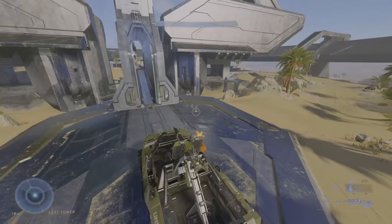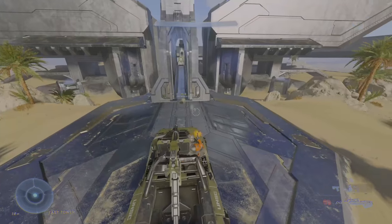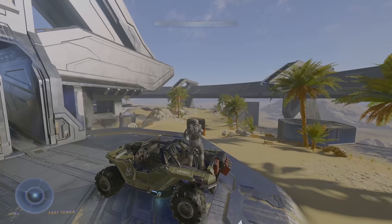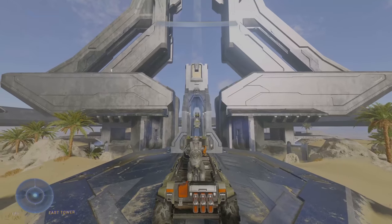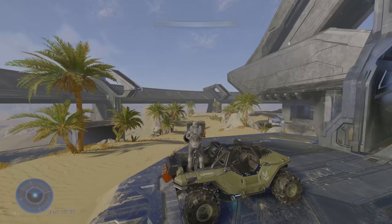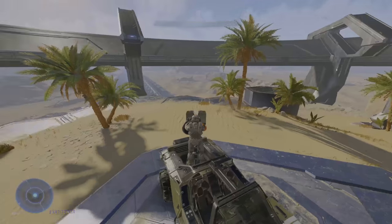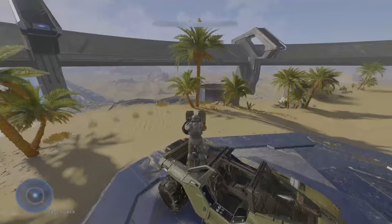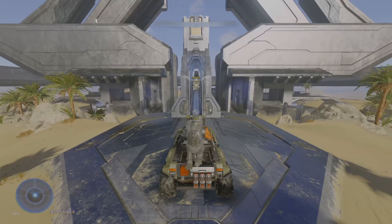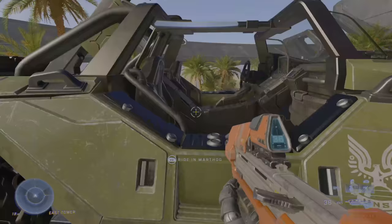The side seat is nothing special — it functions like you'd expect. The turret no longer overheats, and I have mixed feelings on this. On one hand, it's nice to just hold the trigger and spray bullets all day. On the other hand, I'm concerned this could make the Hog too powerful. I don't think the overheat mechanic is bad. The middle ground I'd want is to bring back overheat but increase the duration you can hold the trigger before the turret overheats.